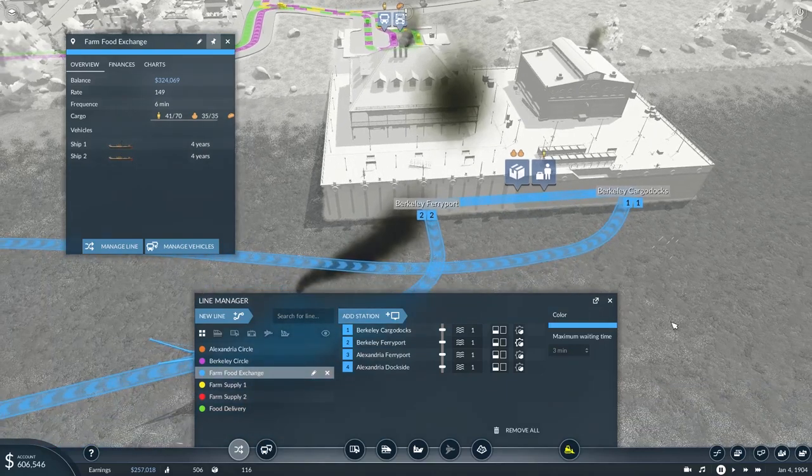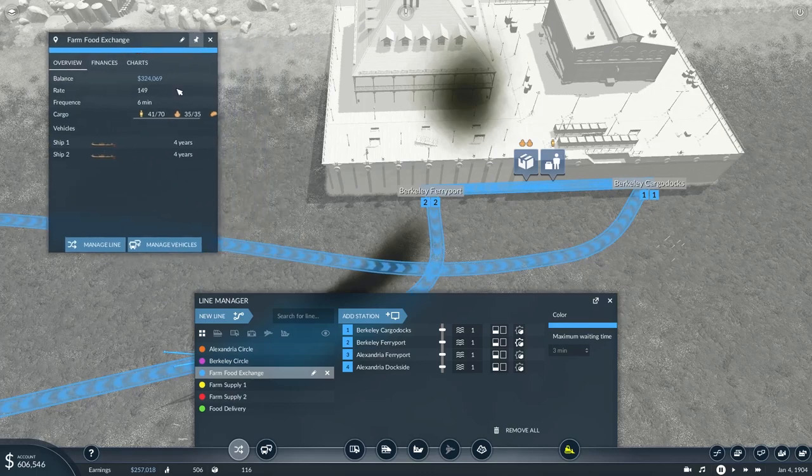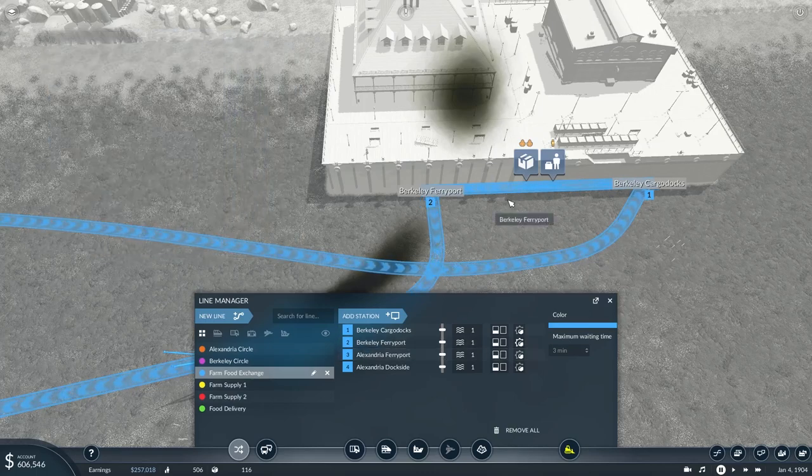Something else I noticed: you get the port or platform numbers on the routes listed twice. That's simply because I've got two dialog boxes open — the single route itself and also the line manager. If I close one of them, it goes back to normal. Such a simple thing, but I spent ages wondering why that happened.